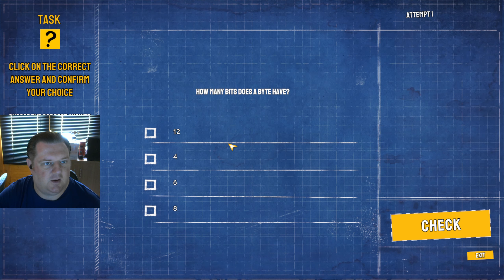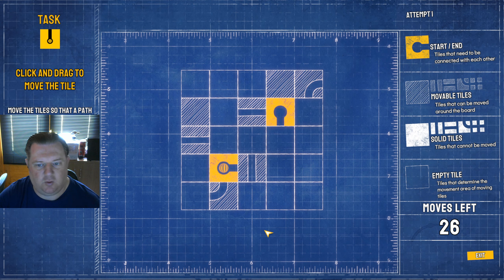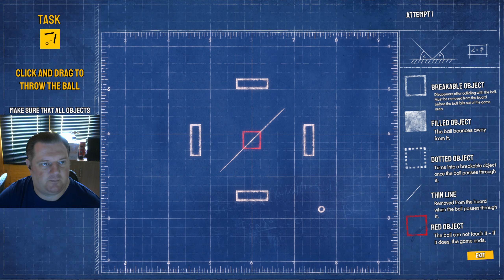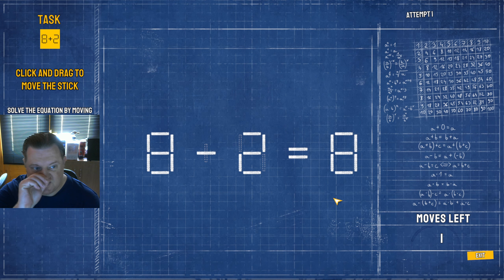Minigame number two. Click on the correct answer and confirm your choice. How many bits does a byte have? I want to say 8. Thank God for that — all those years in university were not wasted. Click and drag to move the tile — move the tile so the path connecting the two yellow tiles is created. 26 moves. Nice easy one. Click and drag to throw the ball — make sure all white line objects disappear.